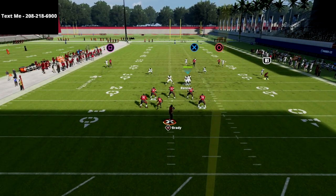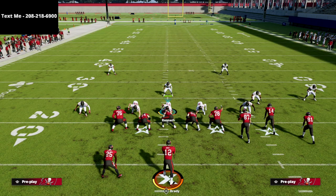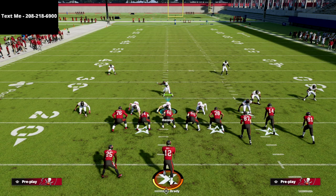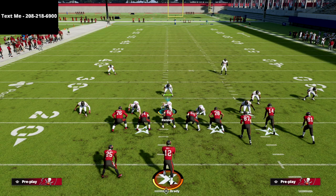Against quarters you're going to see the receiver gets a step on the defender — it's just a matter of can your quarterback make the throw. Brady's not the guy, but if you have someone like Josh Allen that's probably going to be a touchdown. Thanks for watching — if you want my full Seattle Seahawks offensive guide we're going to be updating it over the coming weeks with any patches, so it won't become obsolete. Seattle Seahawks bunch is really really good this year. This has been how to bomb cover four drop out of gun bunch for a one play score — thanks for your support and feel free to text me with any questions.